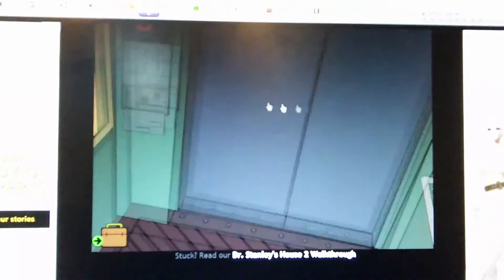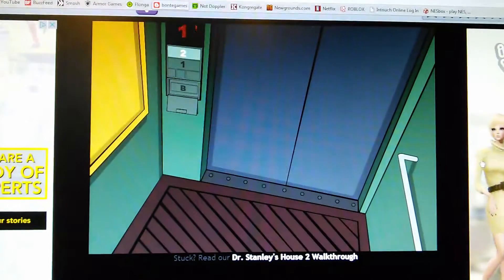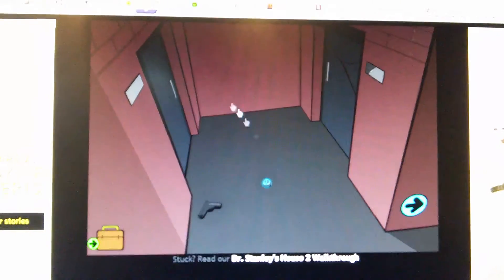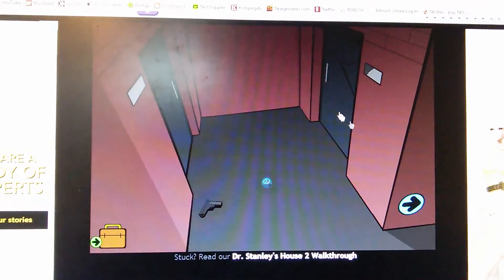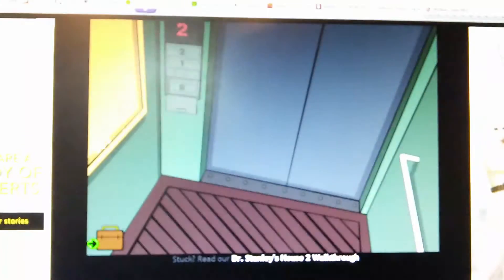I'm an idiot, I forgot. Go back down to number two — or up, I guess. And then go here. And you need the grain filter or the laser, because grain takes up red. So go here, go back to the basement.